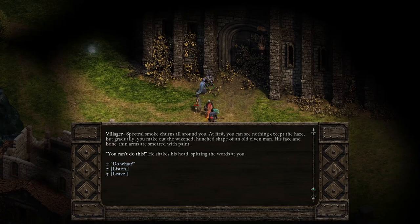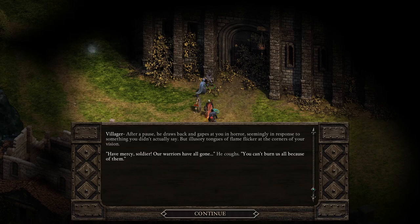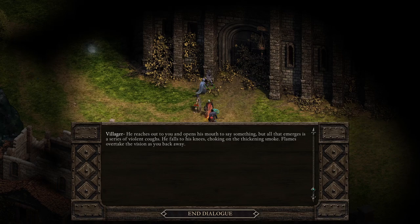Spectral smoke turns all around you. At first you can see nothing except the haze, but gradually you make out the wizened, hound-shaped form of an old elven man. His face and bone-thin arms are smeared with paint. He shakes his head, spitting the words: 'This is our village, our home. The Nine Claws have lived here almost fifty generations. You can't just burn it all. Have mercy, soldier — our warriors have all gone.' He reaches out, opens his mouth to speak, but collapses choking on thickening smoke. Flames overtake the vision.